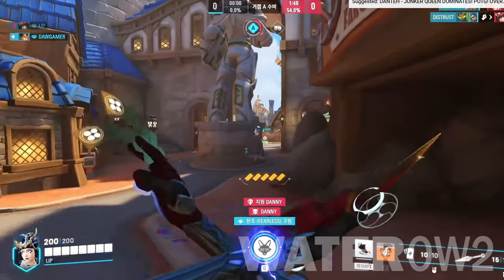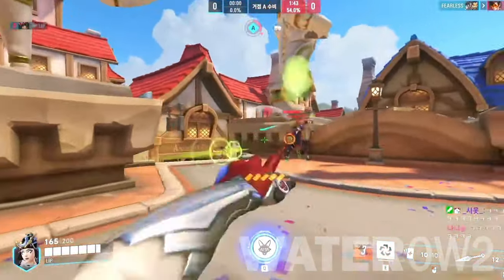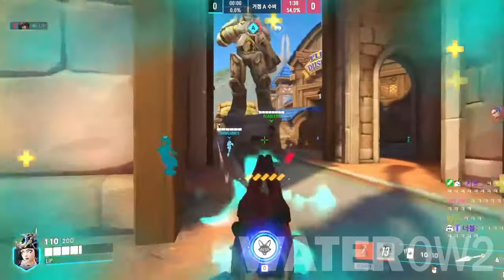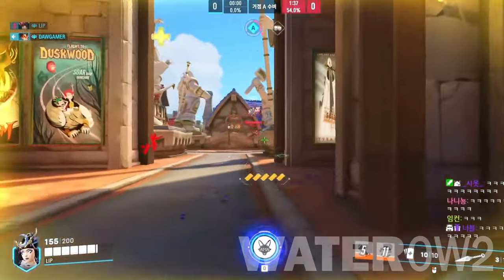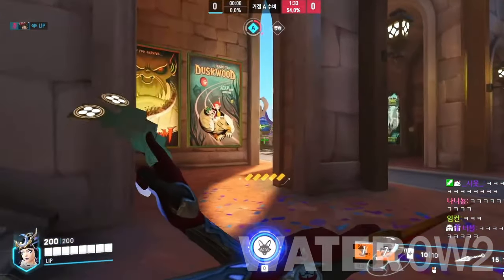Kiriko Counters. Kiriko's only damage ability is her Kunai, and it's a tough projectile to hit. High-mobility heroes like Tracer, Sombra, and Genji can make it difficult for her to land those coveted headshots. Roadhog, Mei, and Ana can also stun her, making it difficult for her to teleport or climb away.